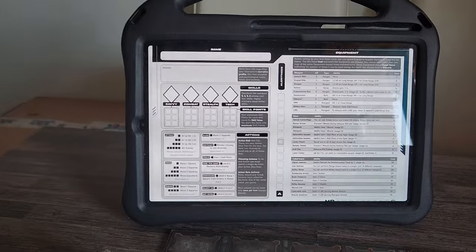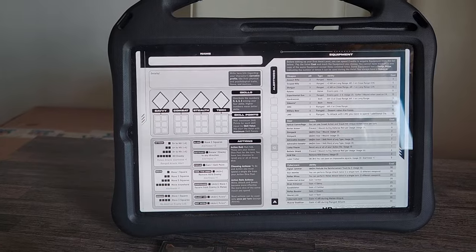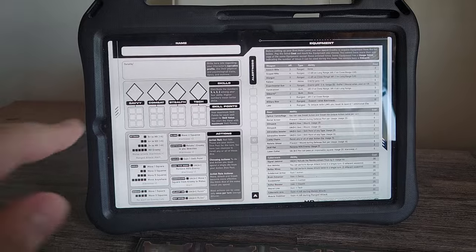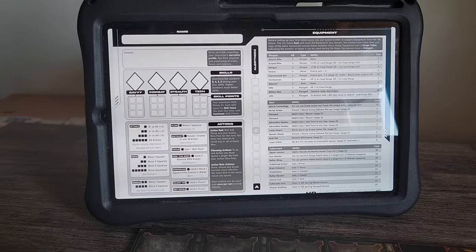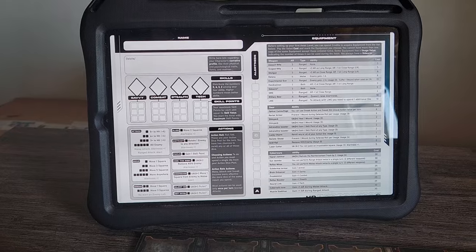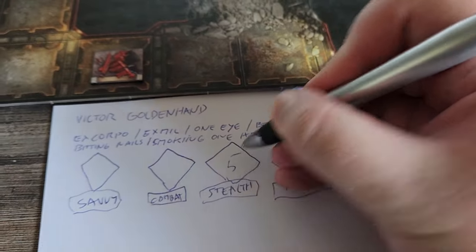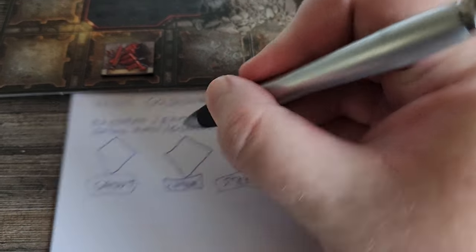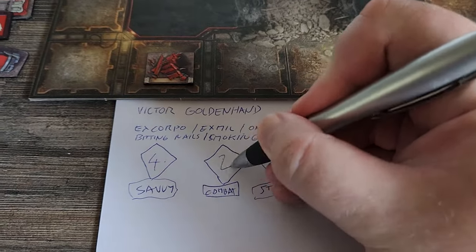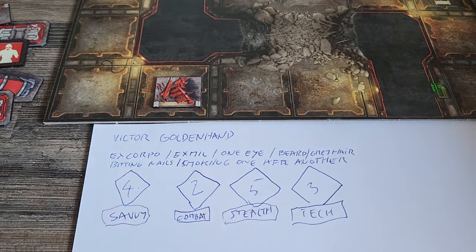You can basically put anything you want. Now there are four basic skills, and you should put four numbers into them — five, four, three, two — divided between them. The bigger the number, the better the skill. I'll put five to stealth, four to savvy, three to tech, and two to combat. So I'm good at stealth and not as good at combat.